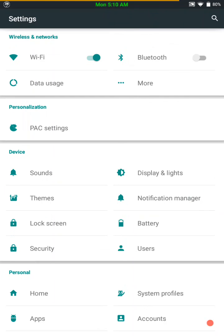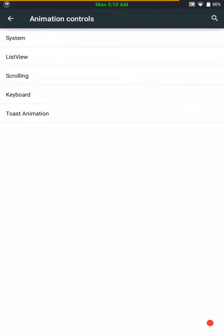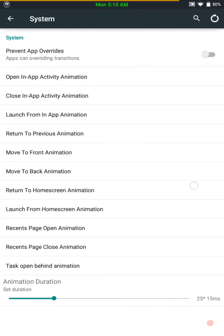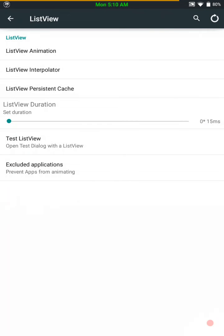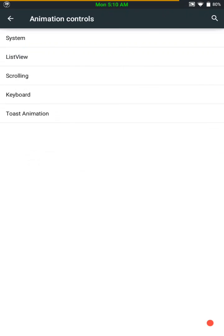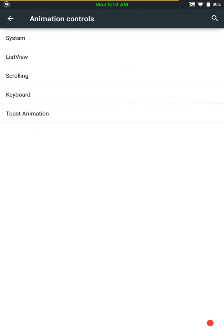Then we have our pack settings. Under the pack settings we have your animation controls. You can change system animations, your list view, scrolling — this is the one I change. I like being able to scroll through something a lot faster, and it does work very well. Then you have your keyboard animations and your toast animations.